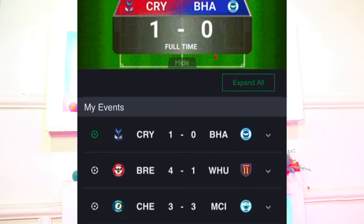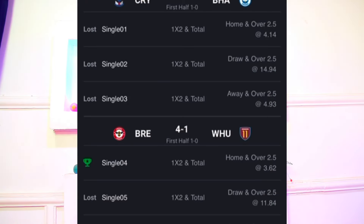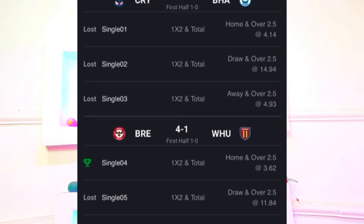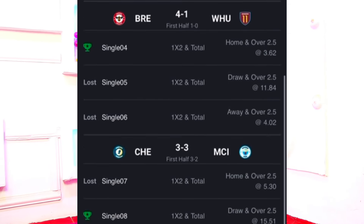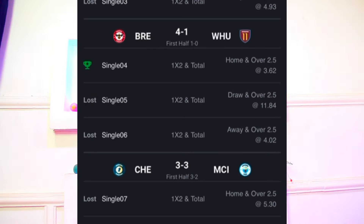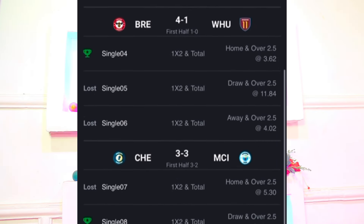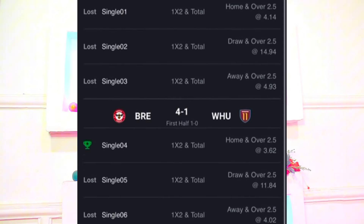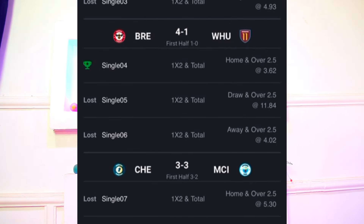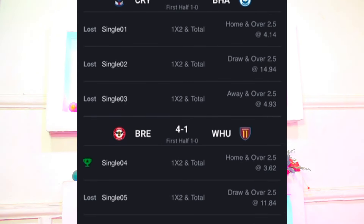Wow, it is a banger! We staked 900 and we made 1,900 — that is 1k profit on this game. We have two legs: 3.62 and 15.51. We staked 20 and made 1k profit. As I said earlier, we have assurance of one to two games out of three. As you can see, we won two out of three: 3.62 and 15.51. First game done — 1k profit. Now let's go to the second game.